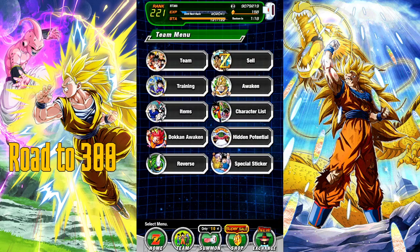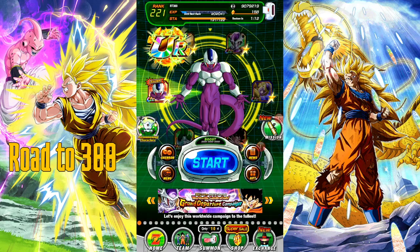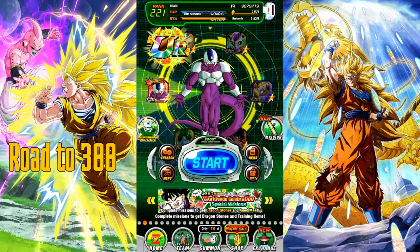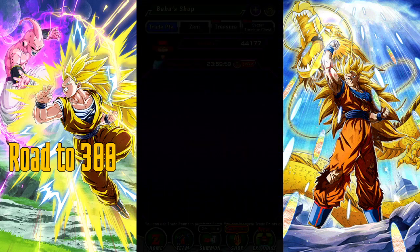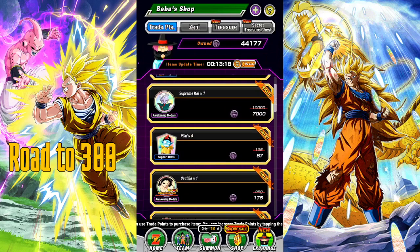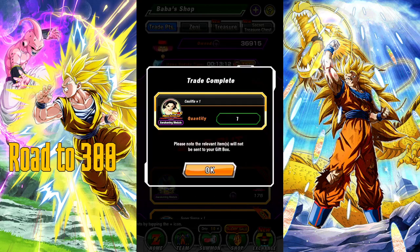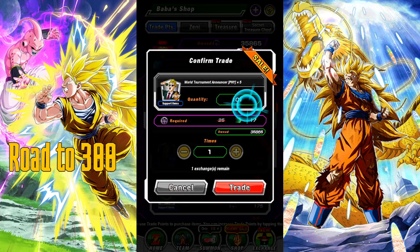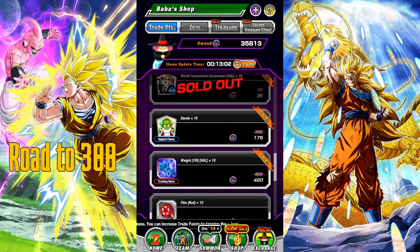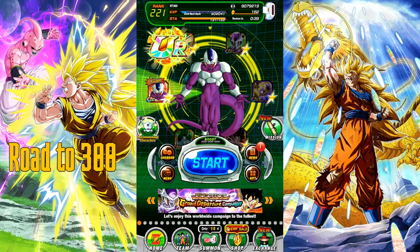I'm not too worried, but I'm very happy we got Cooler done — he's very, very good and he'll come in handy. I accepted those missions and checked the Baba shop. There are 7,000 points and I just buy everything because we have so many. I even buy the items since you never know when you want to do some crazy stuff.